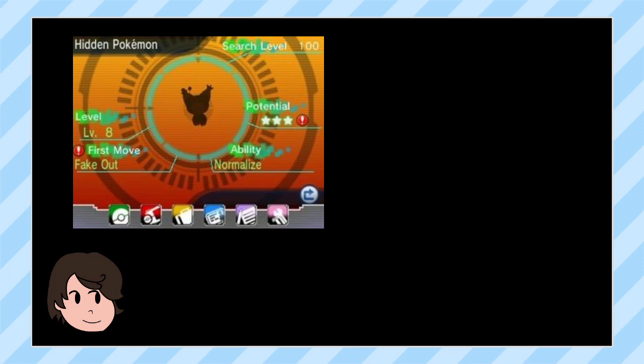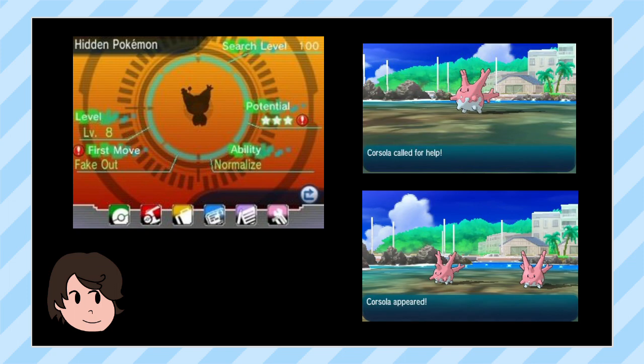While technically this was also possible in Omega Ruby and Alpha Sapphire or Sun and Moon thanks to DexNav chaining and SOS chaining, both had some issues that made it rather unreliable. The DexNav capped out at forcing a maximum of three IVs to be perfect — the rest was all up to luck. SOS chaining caps at four like Let's Go, but you need to catch the Pokemon to check its IVs, and catching a Pokemon ends the battle and thus the chain. So for each ditto you try and check, you'd need to start a new chain of 31, which is super inefficient.